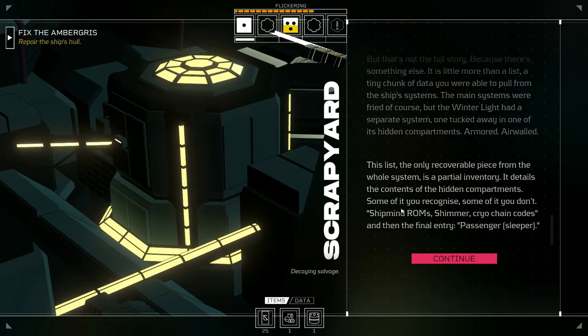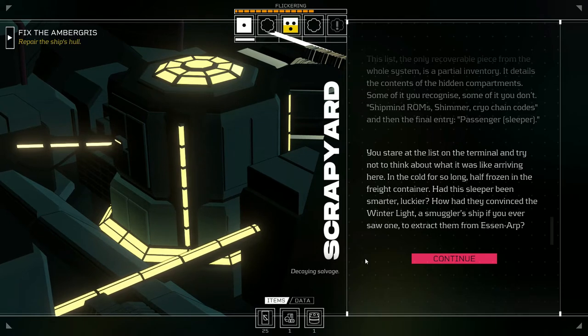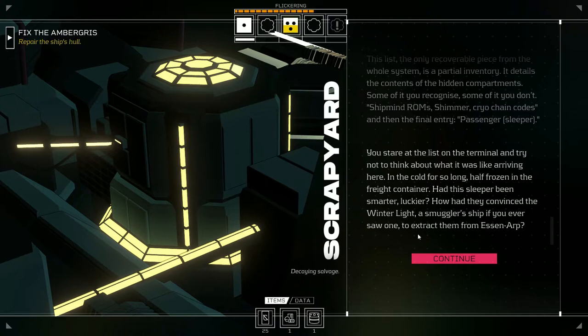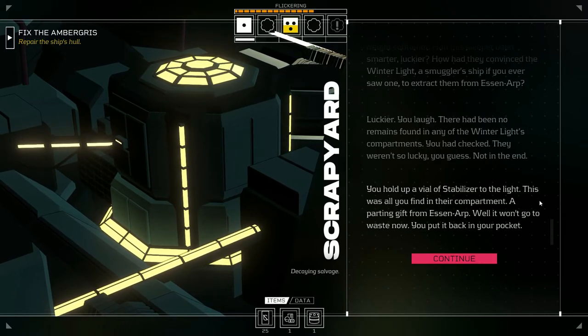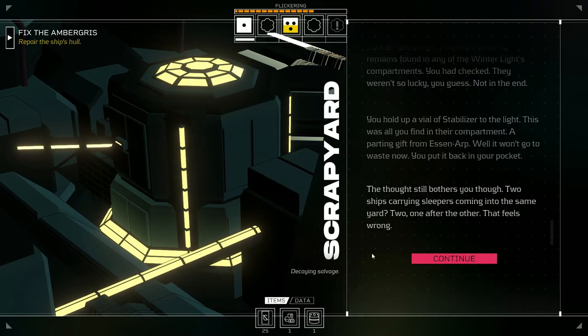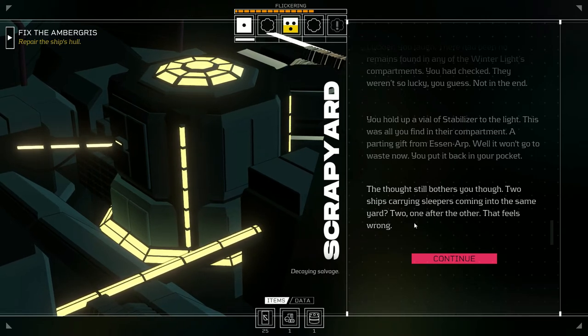Shipmind ROMs, shimmer cryo, chain codes — and then: passenger sleeper. You stare at the list and try not to think about what it was like arriving here, cold, half-frozen in a freight container. Had this sleeper been smarter — luckier? Oh, so this is not us, this is somebody else. How had they convinced the Winter Light — a smuggler ship if you ever saw one — to extract them from Essen Corp? There had been no remains found in any of the Winter Light's compartments. They weren't so lucky in the end.